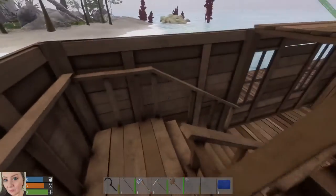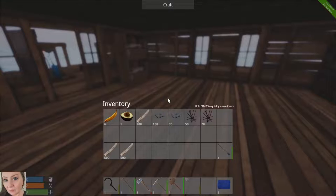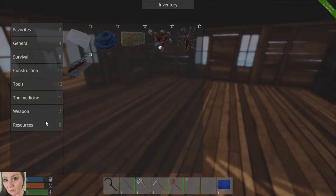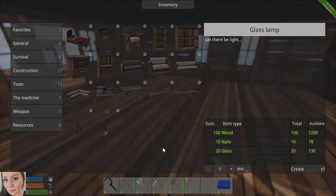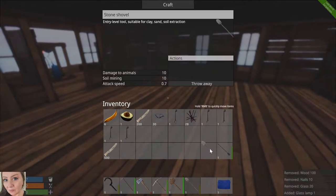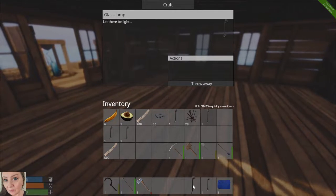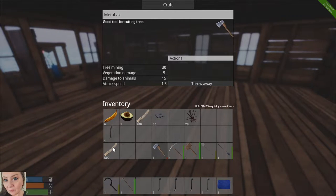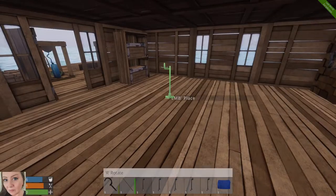Let's go see what we need for some of these glass lamps. I think those are in our regular crafting menu. Okay, so not very many nails, which is perfect — not a ton of glass either. Let's make a few of those. I'll just stick some of this stuff up here. Looks like my axe is about toast; I'm gonna have to make one of those again here soon. All right, we'll start with number three.